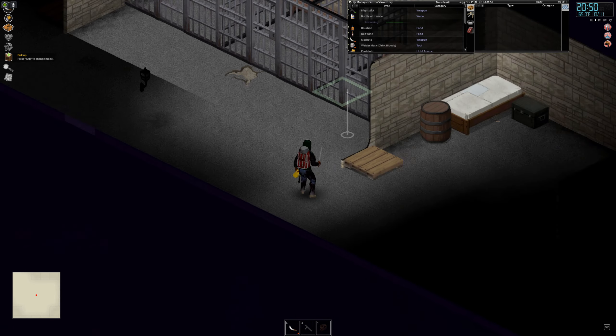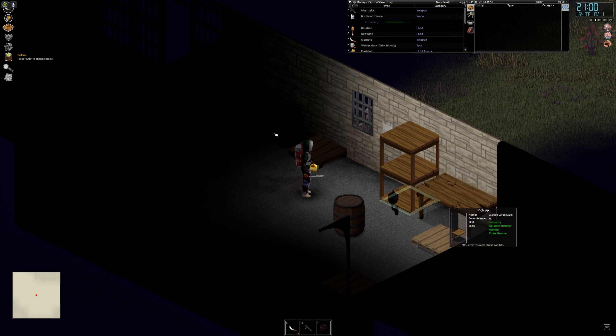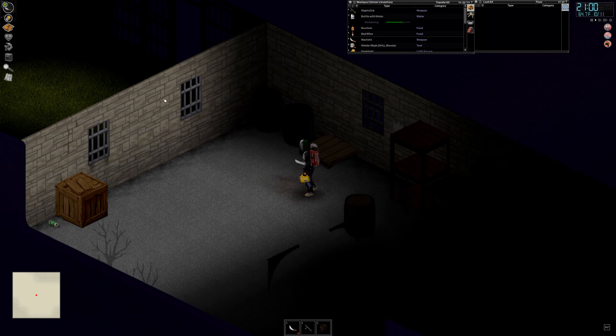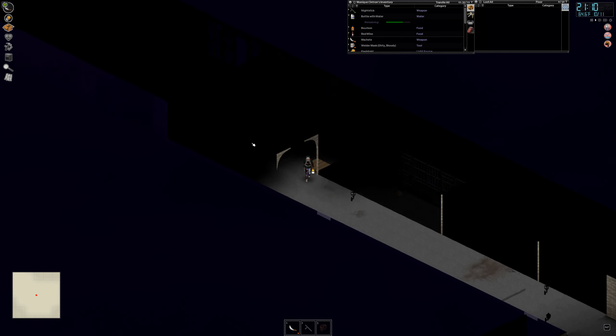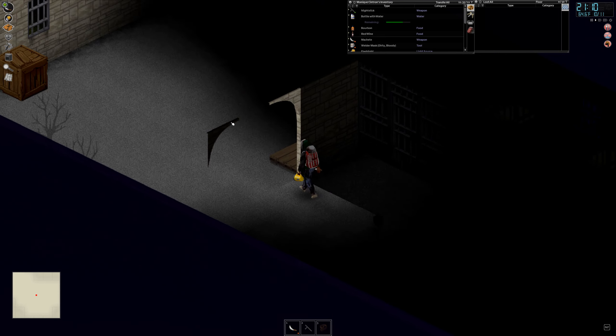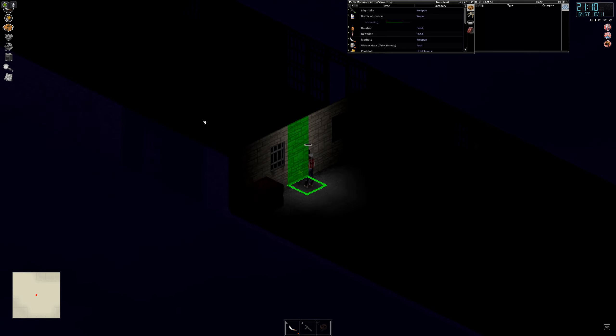That barrel has nothing. So I have some cells here — some jail cells. And there are some big barrels. It has water inside. This I can pick up. Let's keep breaking stuff.